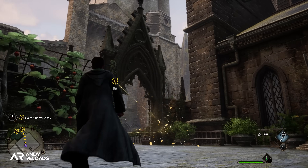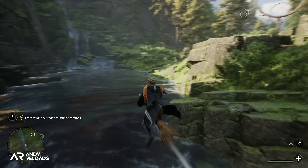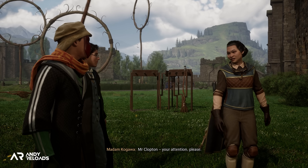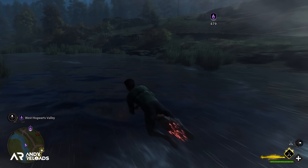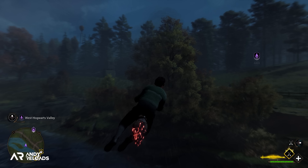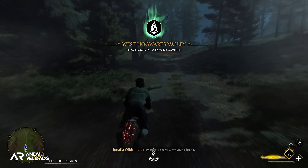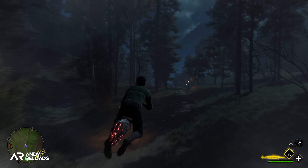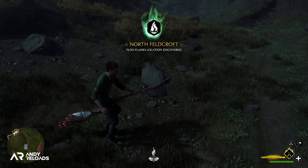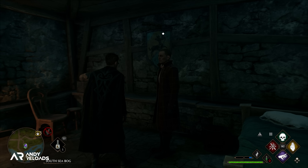Broom flying is another mechanic which takes around five or six hours of storyline to unlock. You can learn it by attending a flying class, and that quest will pop up on your screen when it becomes available. After you have your broom and the map is open, I'd recommend flying around the world map and activating the Floo Powder fast travel network locations. This helps you get the hang of flight controls, see the open world, and quickly teleport around the map for future quests.